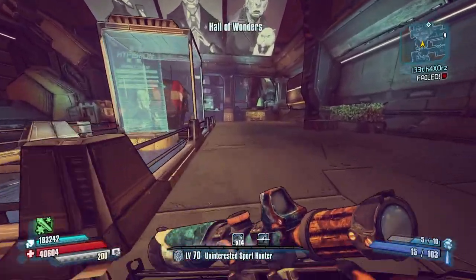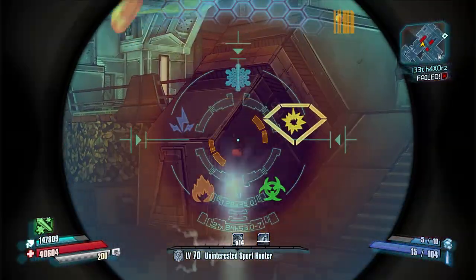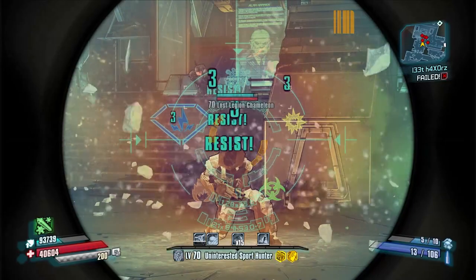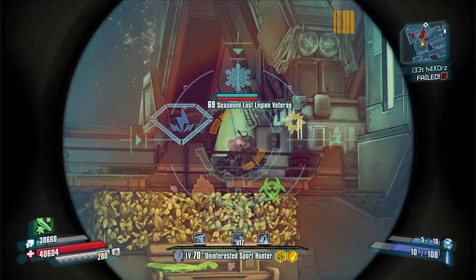In Borderlands: The Pre-Sequel it's now called the Magma, with the red text 'Liquid Hot.' It still has the same skin, same Ignite Chance, same 80% splash damage boosted by grenade bonuses, and it is a good sniper here. Aurelia, even with clapped skills, can make really good use of this sniper.